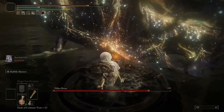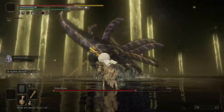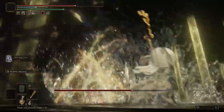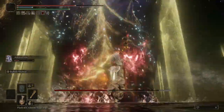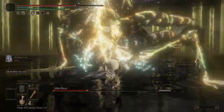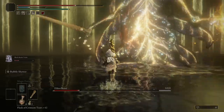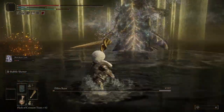Just remember, when you have high poise and a large health bar, you can tank your way through certain attacks to get more uses out of the Ash of War. You can even use this technique on the Elden Beast itself — perform Bubble Shower twice and it will go down for those beautiful, beautiful critical hits. You just have to be careful since many of its combos can easily wipe you out when you're stuck in the animation.